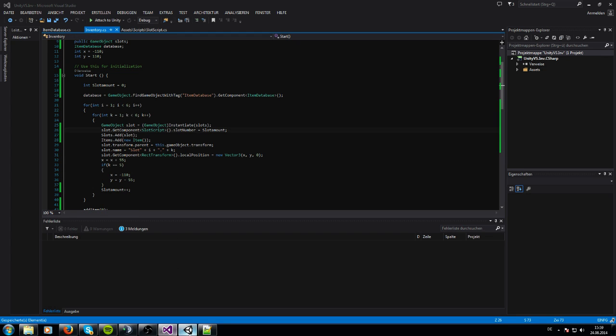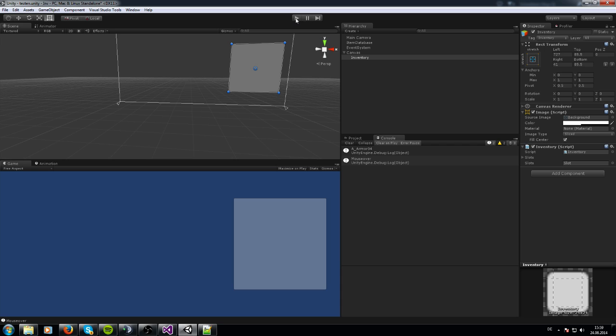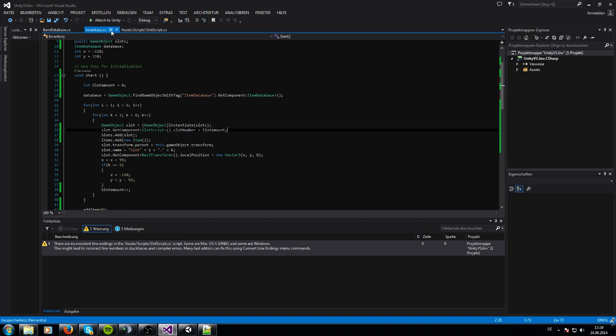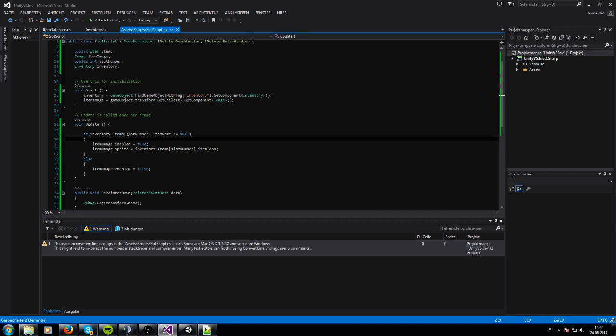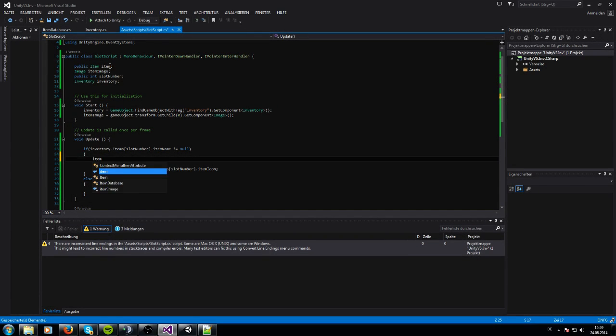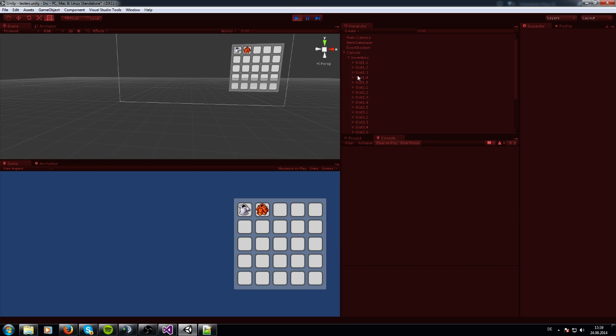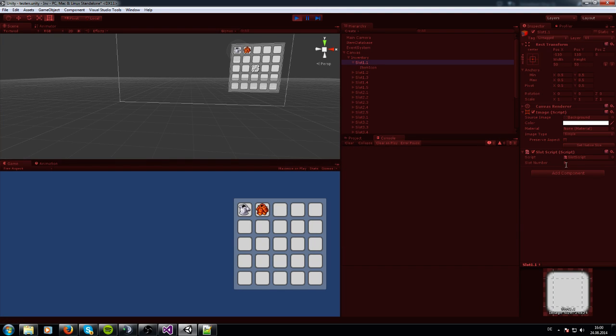Let's run it — it's working perfectly! We've got our item icons showing. We also want to make sure that every time we get an item, we save it in this slot. We can check that slot number zero is correct — one, two, three and so on.